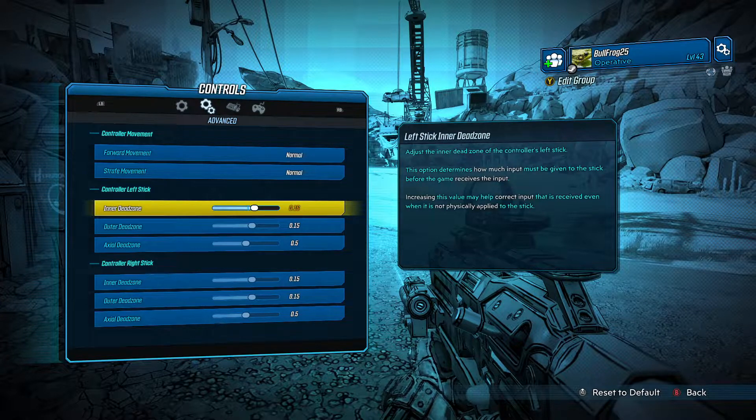That's it. You make it 0.16. This adjusts the inner dead zone of the controller left stick — that's the stick that makes you move. This option determines how much input must be given to the stick before the game receives the input. Increasing this value may help correct input that is received even when not physically applied to the stick. That's what's happening.